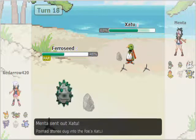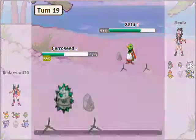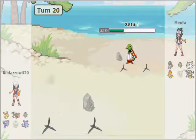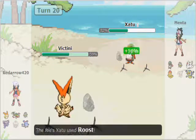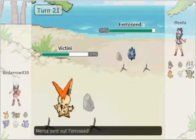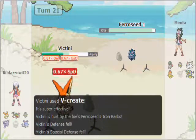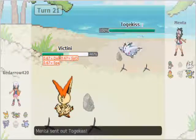Now my Yanmega is screwed because my Claydol is dead. I go to Rapid Spin the hazards away and he brings Xatu again — so it's a Spike War. He Psychics me and it does nothing, I Gyro Ball him for 40%. He has to Roost or lose Xatu, so I bring in Victini. It gets a bit chipped by hazards but can take another hit. He Roosts with Xatu, and now I've got Victini in — something's taking a V-Create. Choice Scarf V-Create one-hit KOs his Ferroseed: V-Create from Victini, 180 base power, STAB, quad super effective — that Ferroseed is dead.